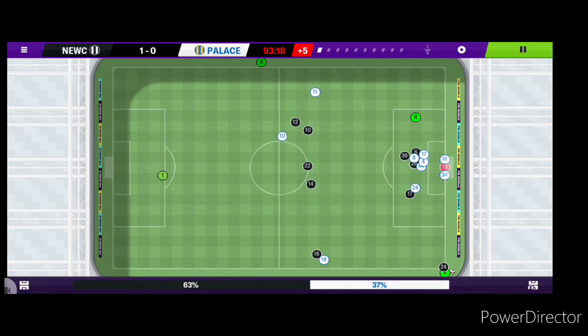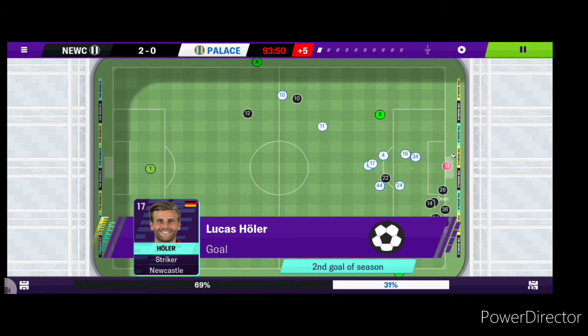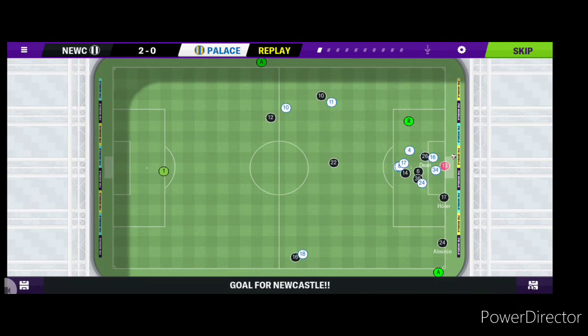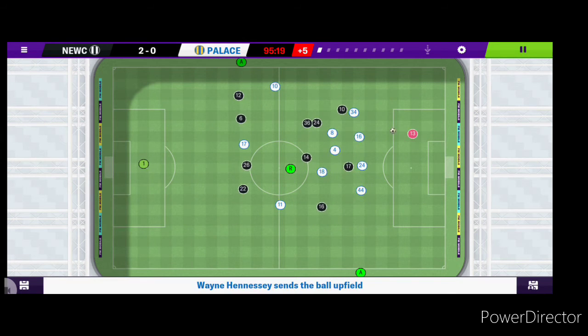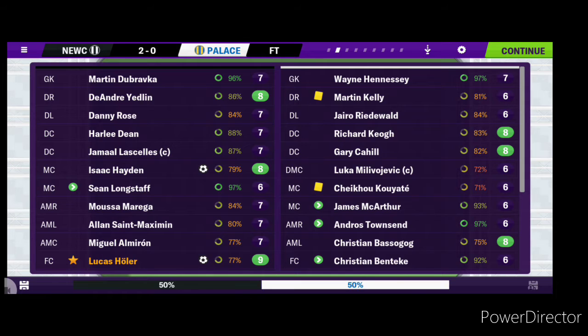Can they get a second just before the end? Another corner — Almoran whips it in once again — and it's Hola with his second goal of the season, making it two nil. Three points for Newcastle. Almoran with a lovely floated ball in, near post, Hola away from his man — two nil and probably three points confirmed. Final whistle — Newcastle get that win after two defeats, beating Palace at home two nil.